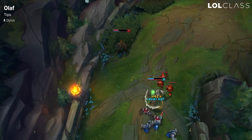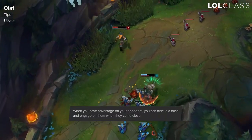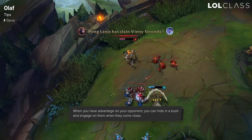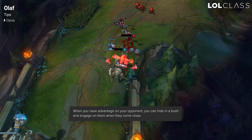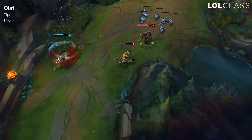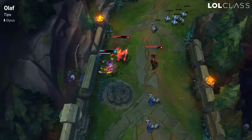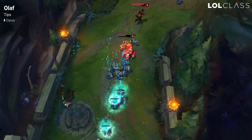Lane control on Olaf is a very big thing. When you're pushing your advantage and you already have the first tower, it's really important to stand in certain brushes and buy pink wards. When enemies walk up to farm the wave you can show up out of the brush and chase them down with either ghost or whatever items you have. If that isn't working, just continue to farm and look for opportunities to kill your opponent and push your advantage.